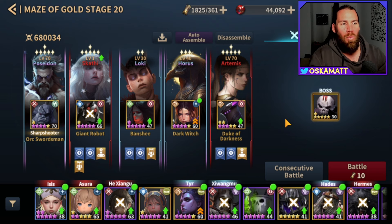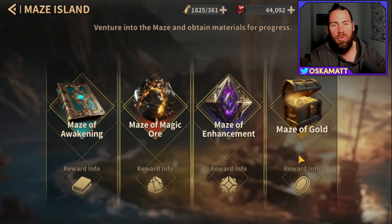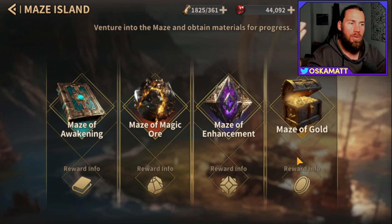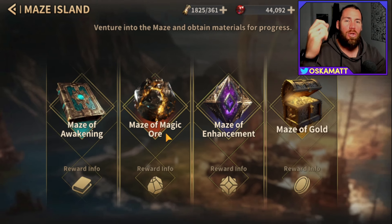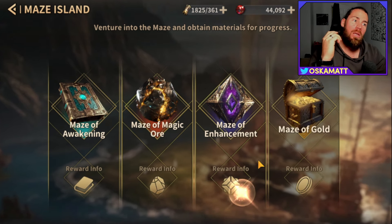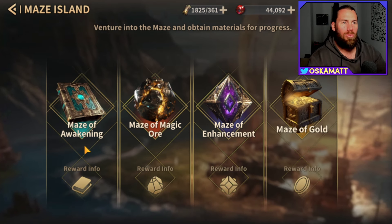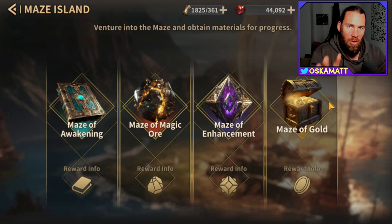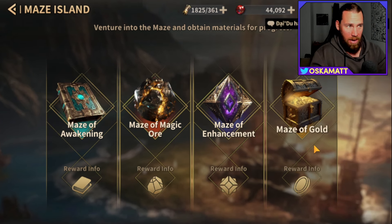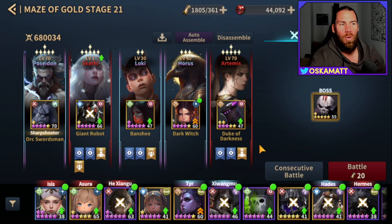I've talked about this before in another video about where to spend your energy. These two weeks, you are going to be spending all of your energy in the mazes. Maze of Gold is the main place where I spend it — I usually get my gold up to about 25 to 30 million, and once it's there I run through the other ones depending on what I really need. Ore you probably need the least unless you're crafting lots of legendary equipment. Maze of Enhancement is one everyone needs, and Maze of Awakening if you still have heroes to awaken. Maze of Enhancement and Maze of Gold are definitely the ones you'll be doing a lot of. So the quick rundown is: run Maze. I'll do a quick run of Stage 21 right here.